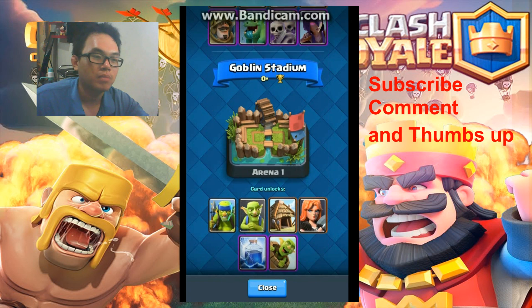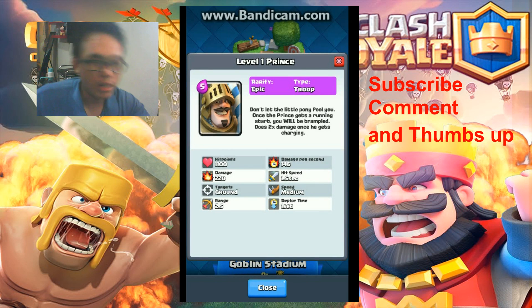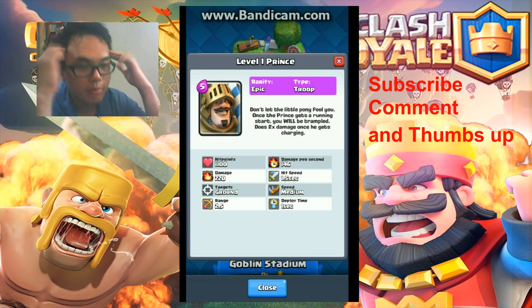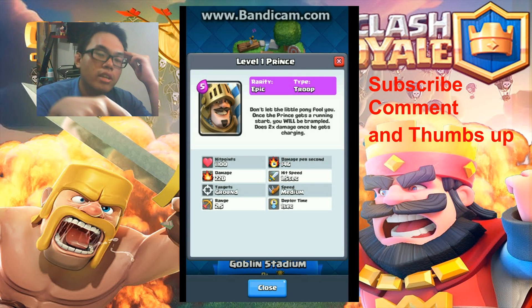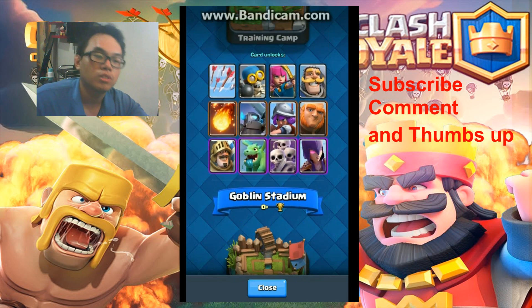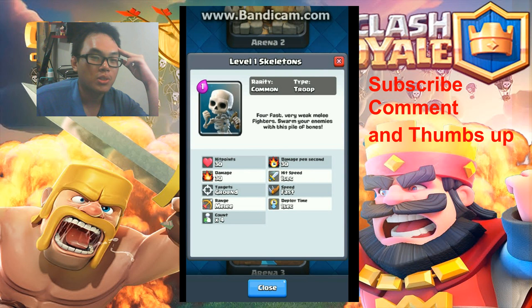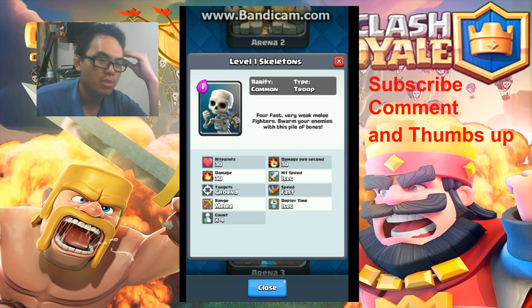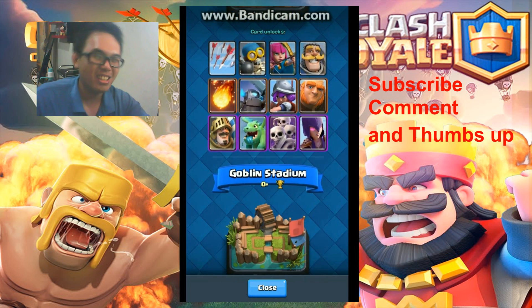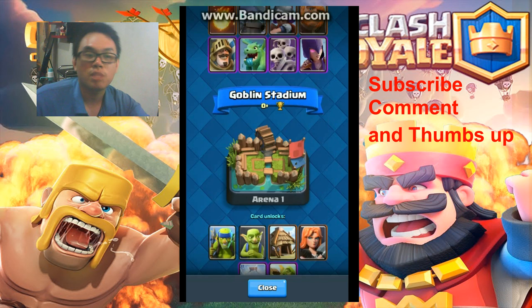I'm not going to go through Epics in detail, but quickly: first we've got Prince. Prince can charge attack — it does 2 times the damage when charging, and it's really good against the tower. The weakness is when the enemy summons Skeletons, Prince can probably die because it doesn't have enough HP to tank them all. You must support it — for example, use Minions at the back.